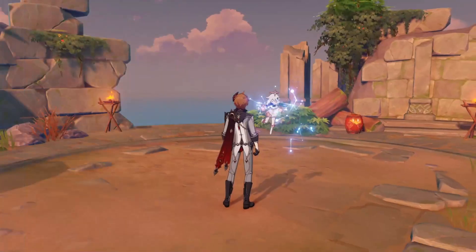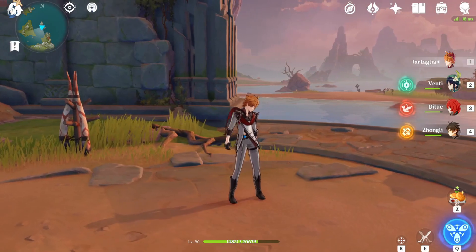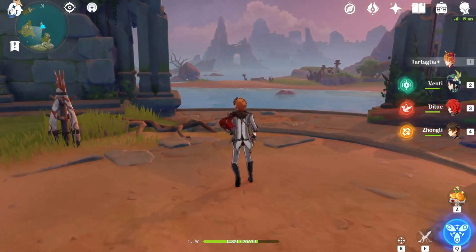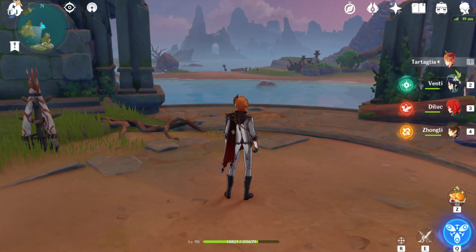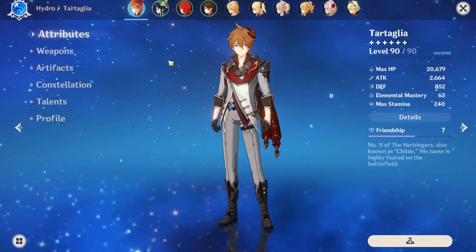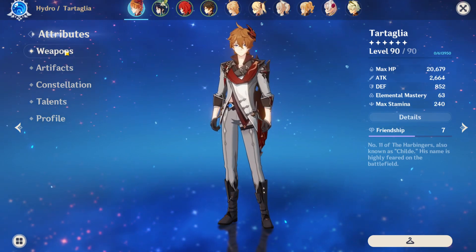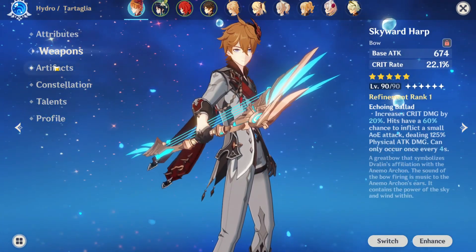As you can see, I just hit Adventure Rank 50 the other day, and all I gotta say is I'm completely broke. I think I'll make another video explaining how you should build your characters instead of pointlessly throwing your materials into certain characters — like building Childe Tartaglia to level 90, which has cost me way too much Mora and materials, and also leveling up the weapon as well.